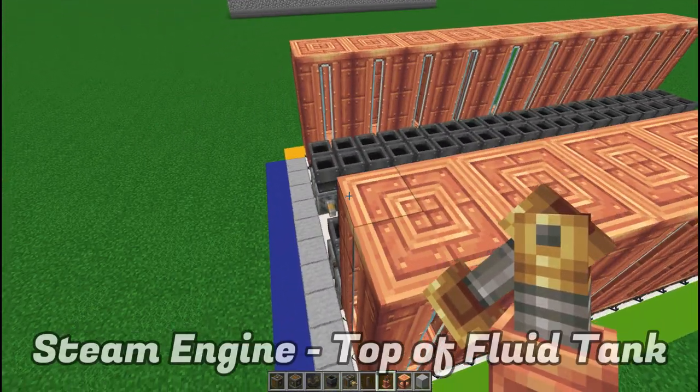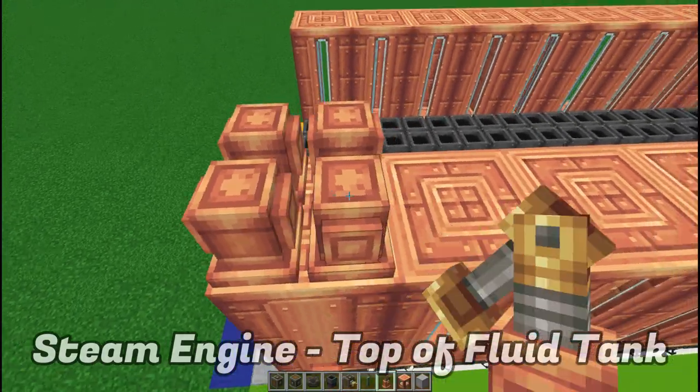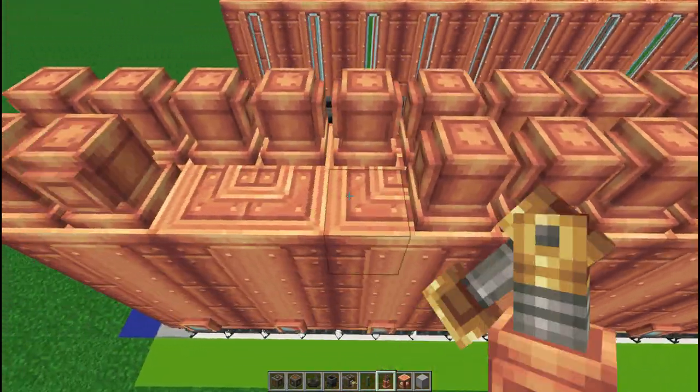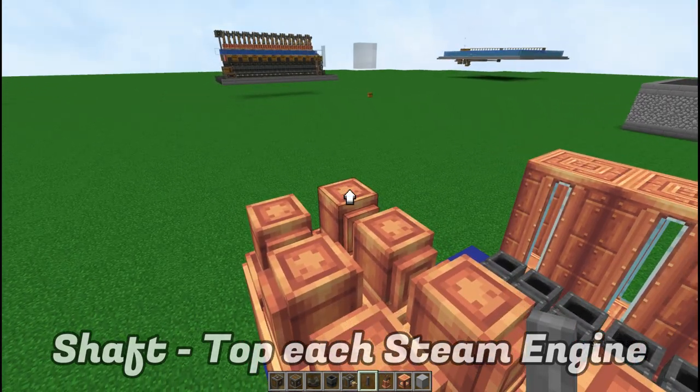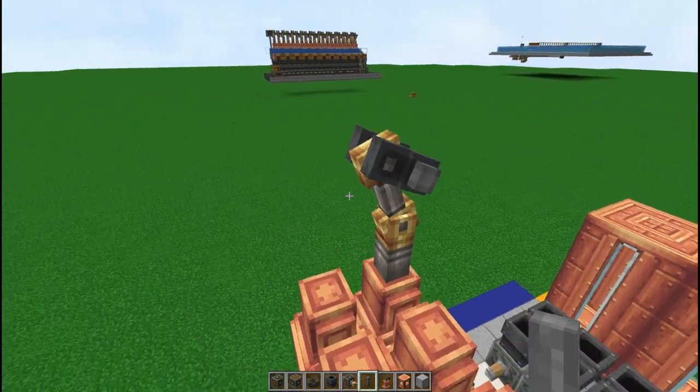Once you have this awesome layout on top, fill in the entire top area with the actual steam engine. Then place your shaft right on top, making sure it is going towards that direction.